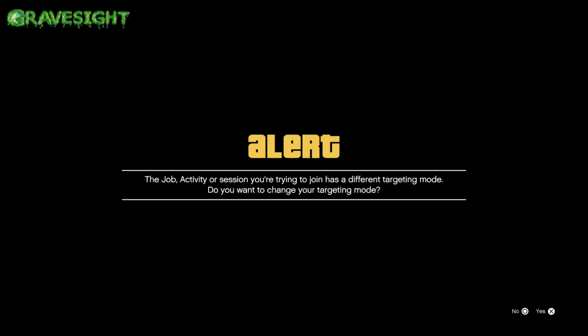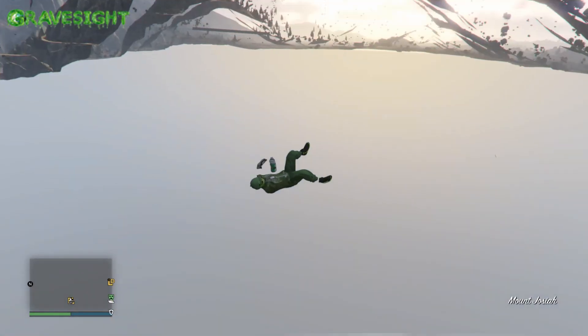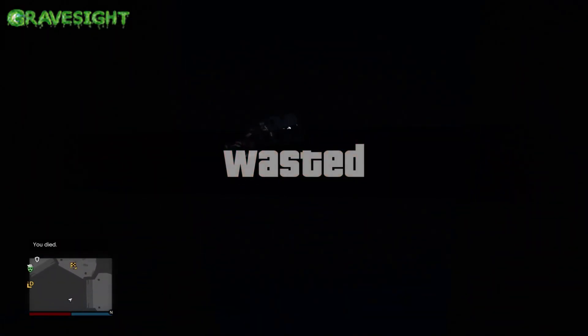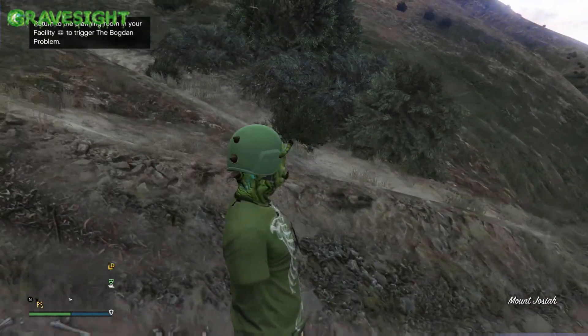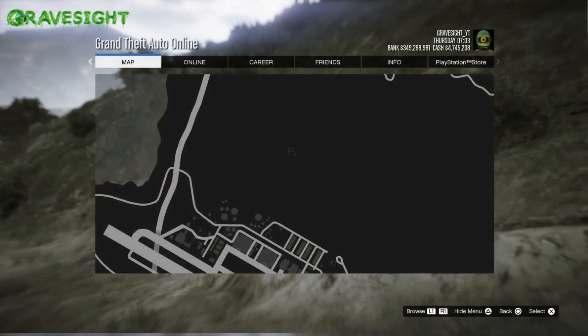I'm just going to go ahead and try to bounce off of somebody in a different targeting mode. It doesn't look like that worked. We're going to fall — is there going to be a death barrier? We hit something. Alright, well that was a fail. Let's try this again real quick. I'm going to have to pop open my pause menu and go in here again.